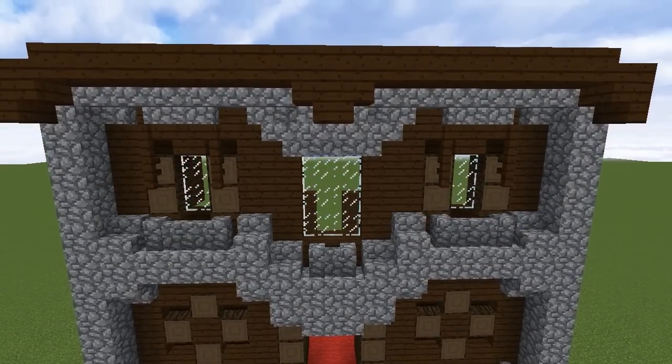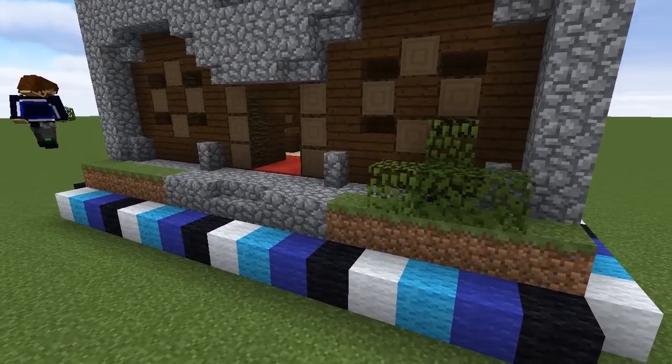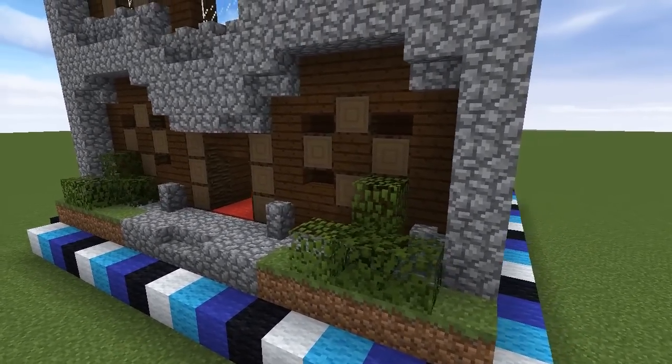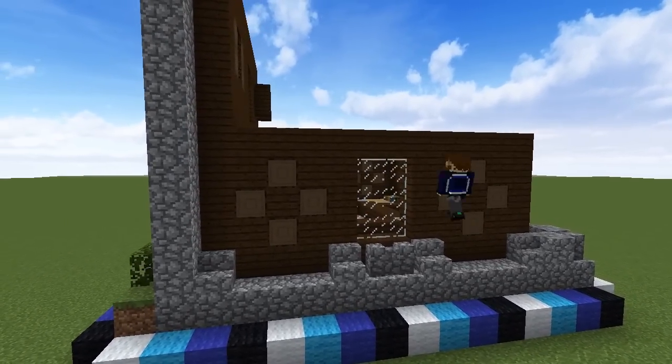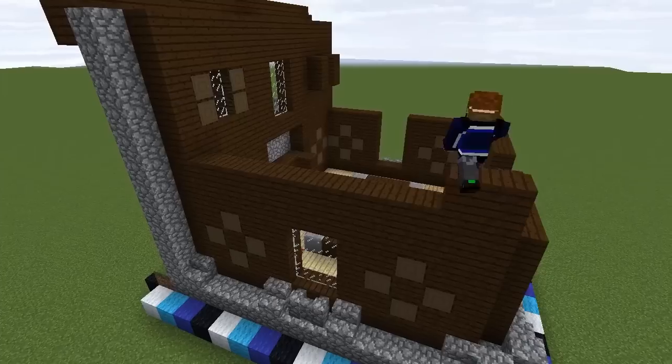Before we move on from the front wall we can add some bushes to the grassy patches either side of the doorstep. Now around the side we'll fill in this window space with glass panes, add a frame on top and build two additional rows of dark oak.